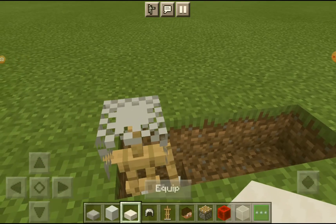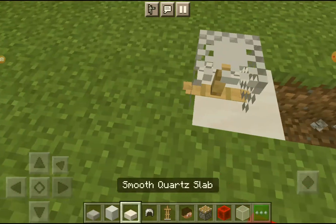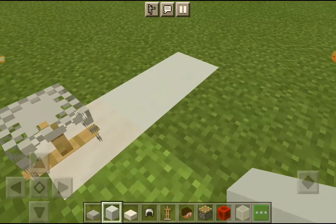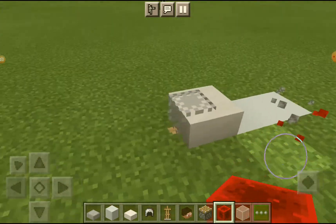If you don't want to cover it, you don't have to, but let's say you did — then you can just cover the rest with white concrete too. Then you're gonna add — sorry for the noise over here — and then activate the piston that pushes the quartz in.